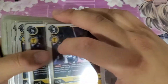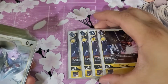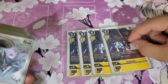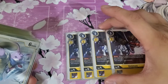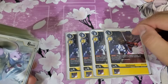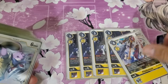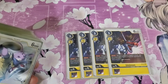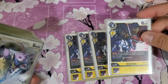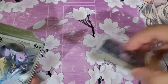Next up, 4 Unimon — it's a 2-cost blocker, and it's 6k, which I like because there's Nidhoggmon or Omnimon Alter-S out there. I came across that once and this guy won't die to it, unlike Pitomon which suffers being only 5k. The 6k here covers a lot of ground, especially against Rookie Rush decks — which I'm glad I didn't come across — and it's still pretty beefy for a level 4.